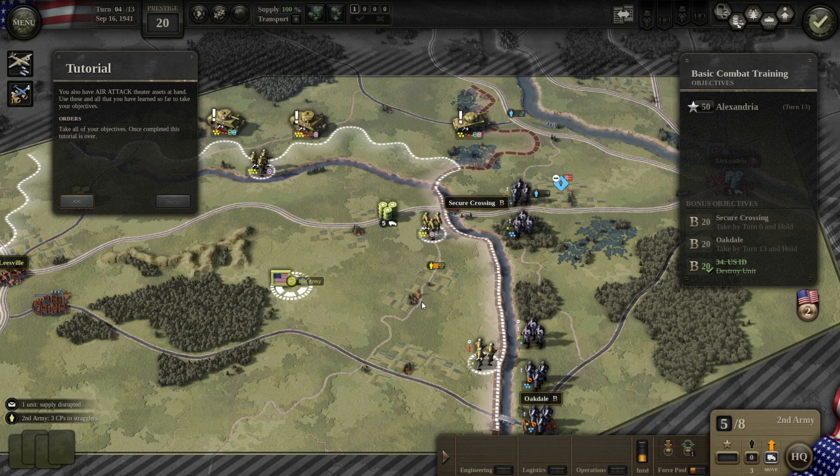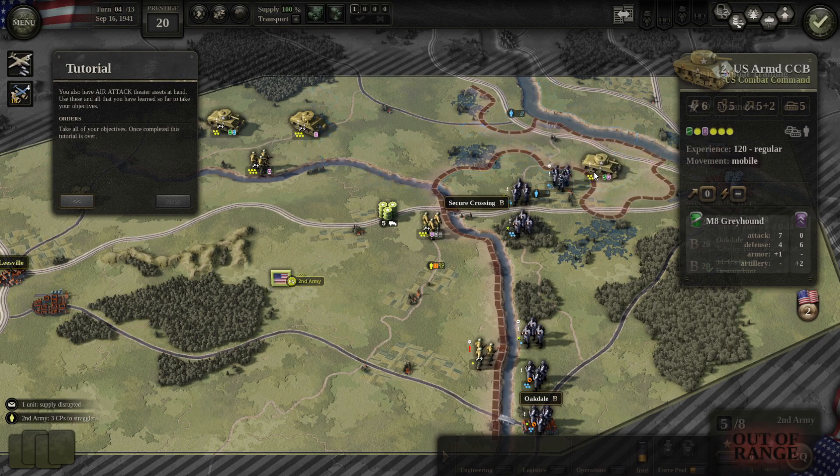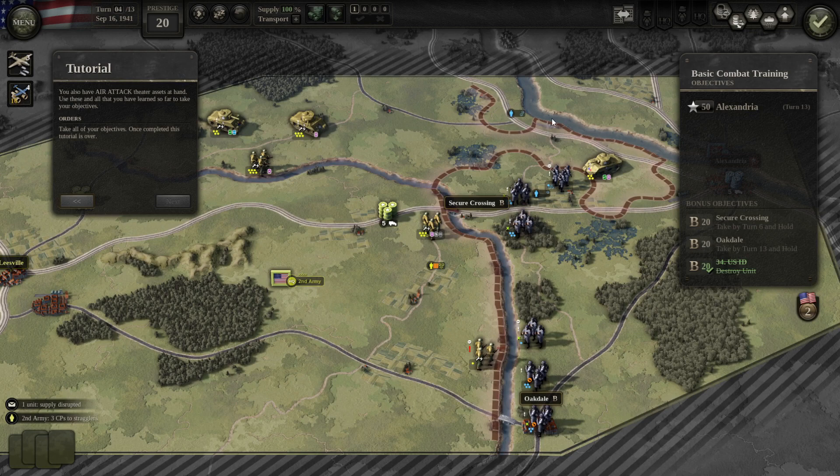One more thing: stragglers also affect hex ownership. Normally when I move through an area I convert all the hexes I'm on and neighboring hexes. But because there are enemy stragglers on a hex, I will not convert ownership of that hex. If I step onto it, they become prisoners and I take ownership. However, the surrounding hexes don't count because the stragglers are standing there holding the ownership — so that's pretty important.